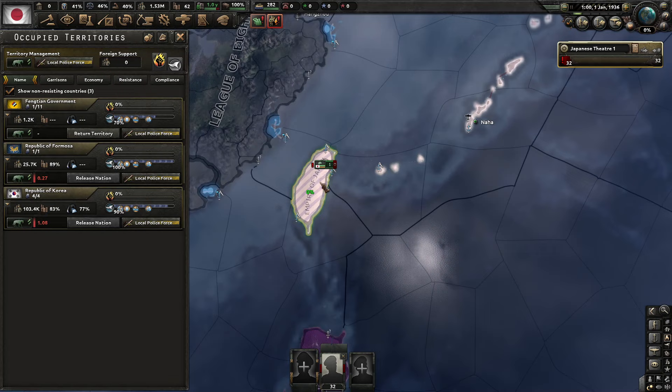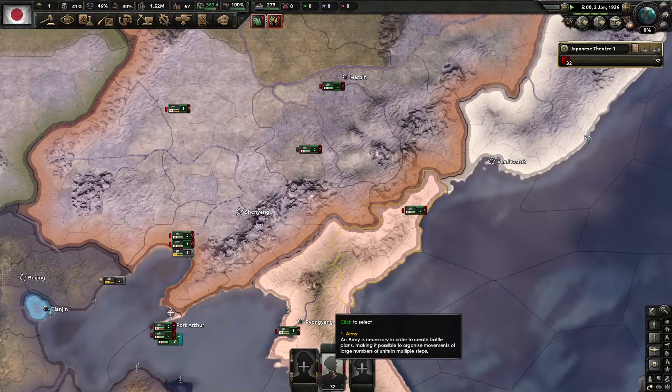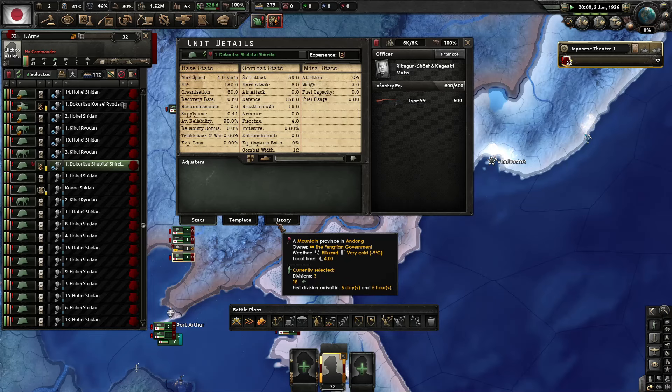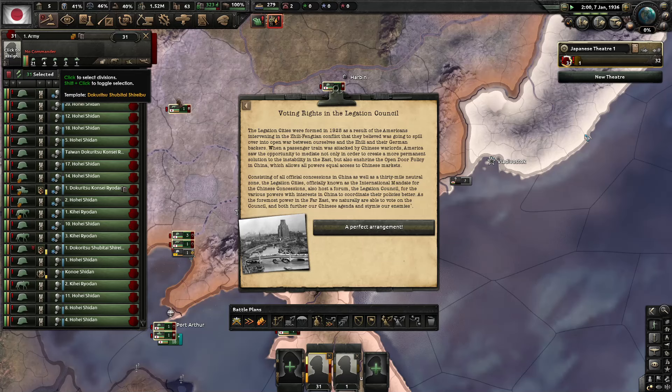We have the Republic of Formosa, which is Taiwan, and of course the Republic of Korea. Let's jump up to four speed and start on up. I want my marines in one group.